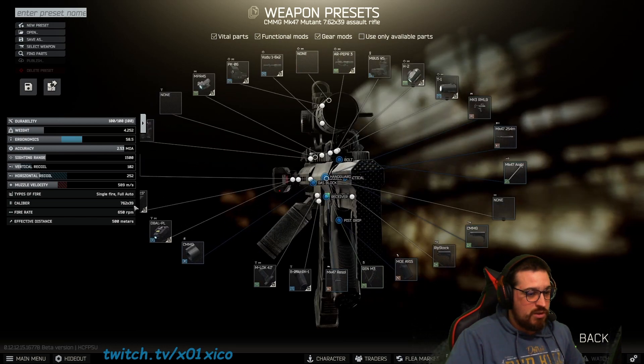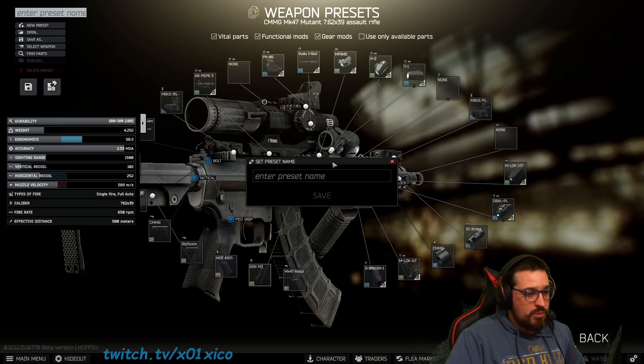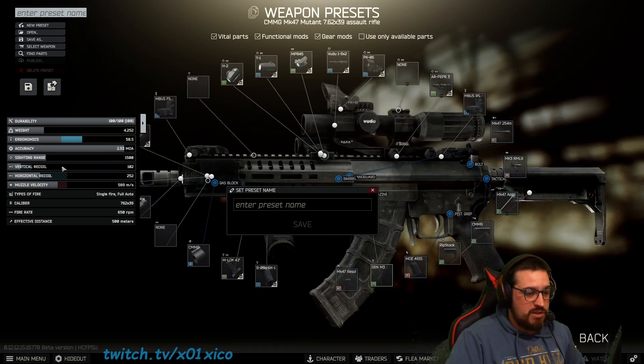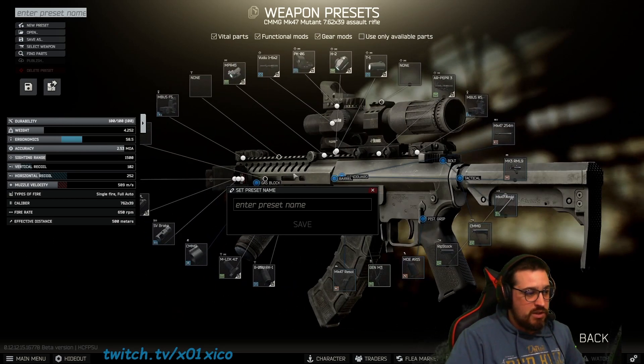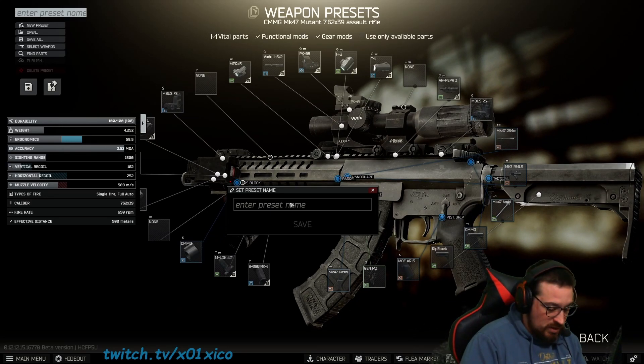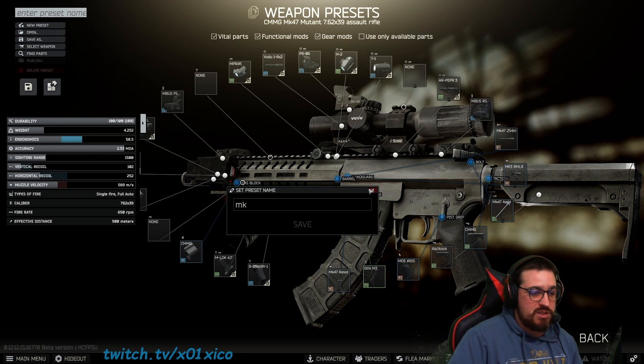After you have everything you need, click assemble. It will ask if you want to save the weapon preset so you can come back later. Just put the name — for example 'MK' — and save the weapon under that name.